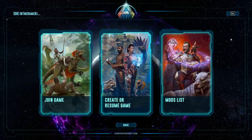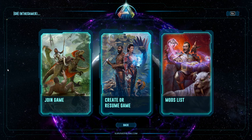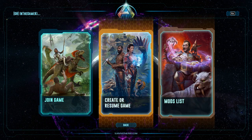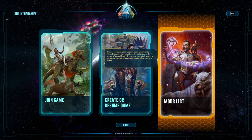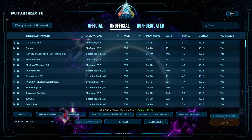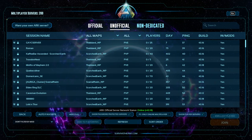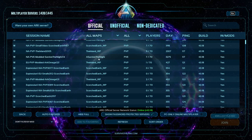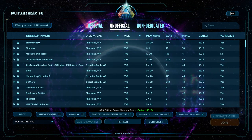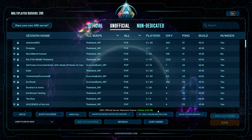You will see these three buttons. This one takes you to a mod page where you can download, install, and update mods if you want to play with them. This takes you to the official servers list — if you want to play on an unofficial server or on one of the official ones, you can do that there. There's a handy search menu and a bunch of filters.